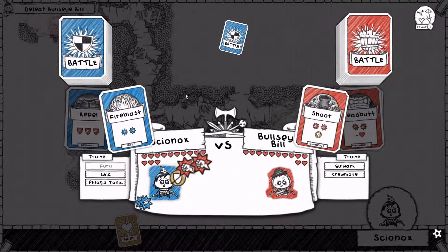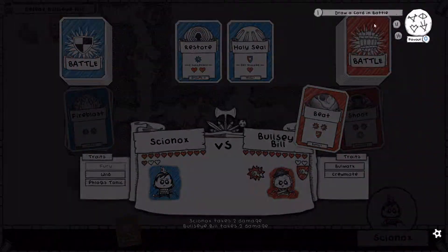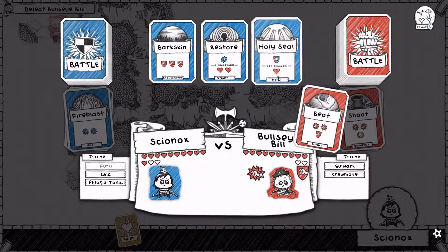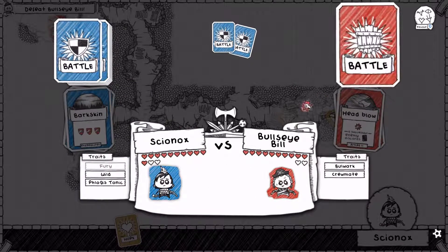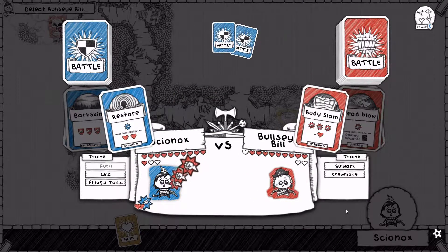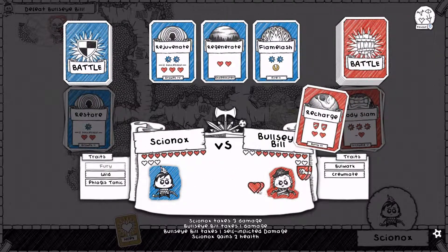Why don't you draw one card here? Because I didn't like the fact that I lost a card. So this is not going to do any damage — we need to focus with it really. But that's okay, we can afford to have a bad move from now and again. We'll Holy Seal this — we're going to negate the damage. A Head Blow — we'll Bark Skin this rather. I saw the fire for the Flame Lash then. Okay, so we can Restore now because Bulwark is there, which will allow it to go through. The self-inflicted damage negates Bulwark.